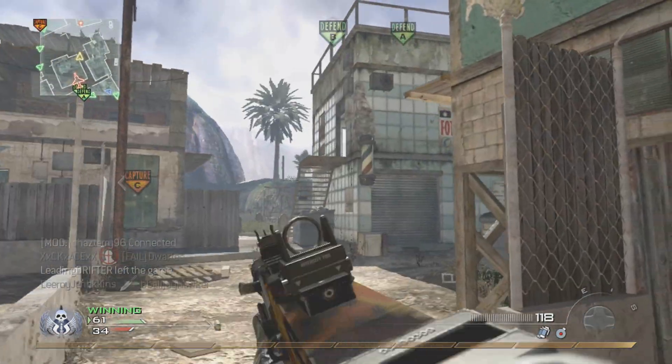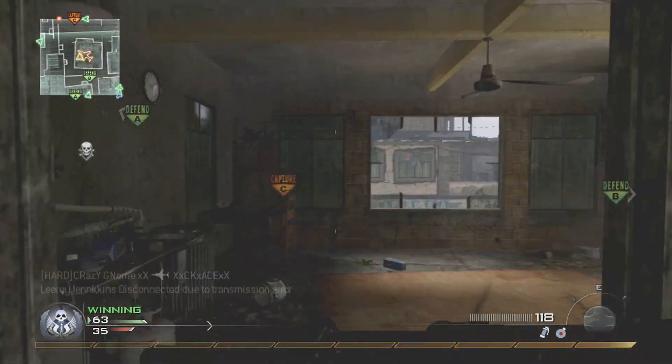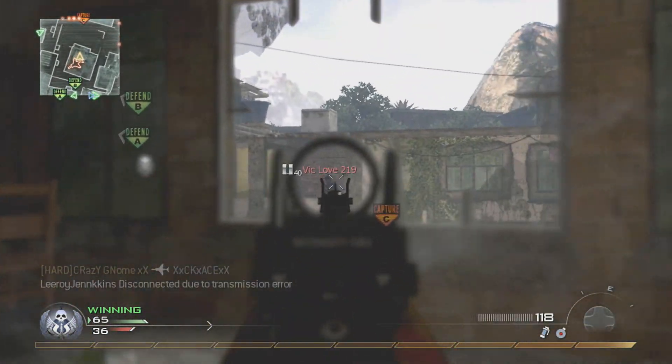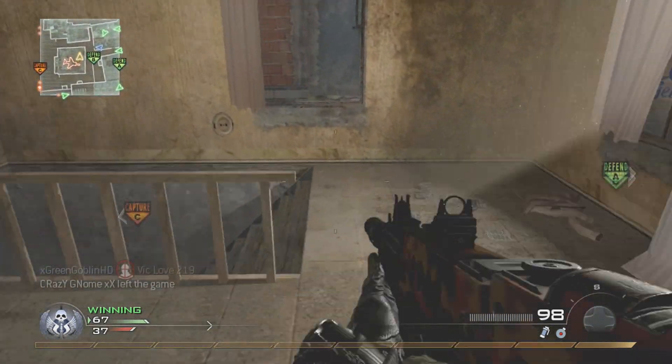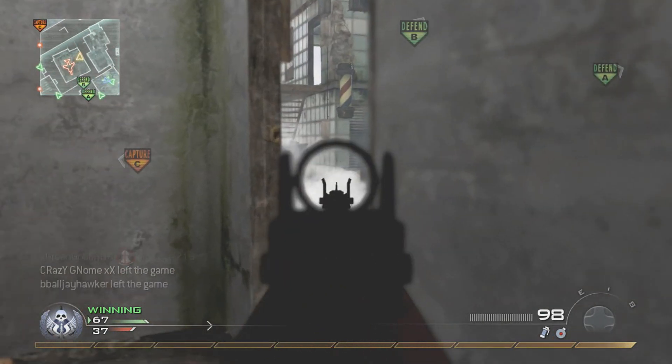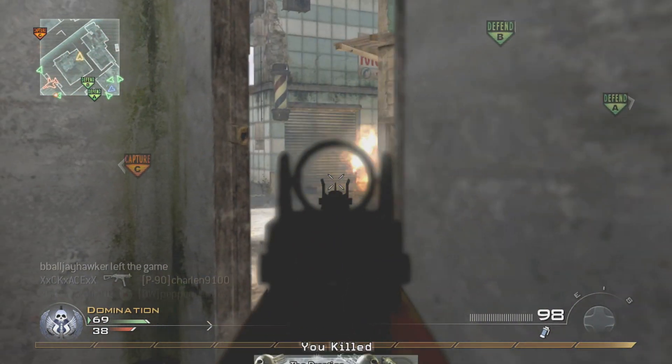So basically my killstreak setup — and I said this in my last video too — the best killstreak setup in my opinion for going for nukes is running the Pavelow, AC-130, and the nuke. I got quite a few nukes today just running this sort of setup. But running this sort of setup is a lot easier for me than the Harrier, because people usually say when you get the Harrier it brings you to the nuke.